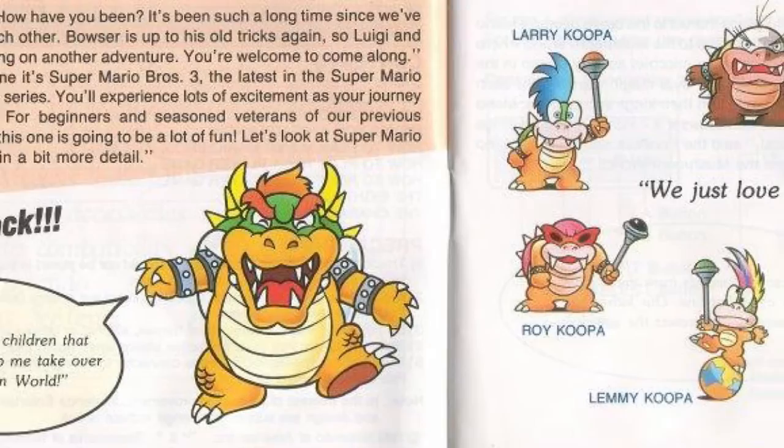Next up, it's a big one, but it needs to be included: Super Mario 3. Mine's missing the cover — let's just pretend it's there. As soon as you open it up, first page, Bowser is back, and he's brought his seven crazy Koopa kids, who I just realized are all named after seven musicians. Much like Kirby's Adventure, the drawings on the side are absolutely fantastic for each of Mario's new movements.